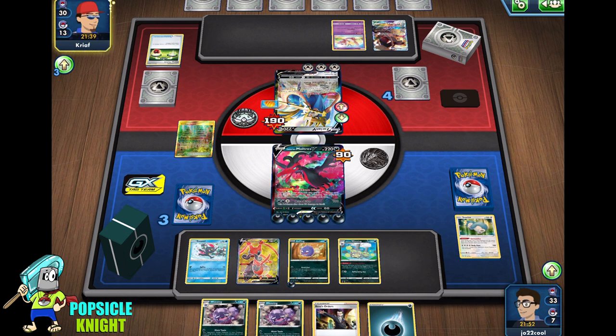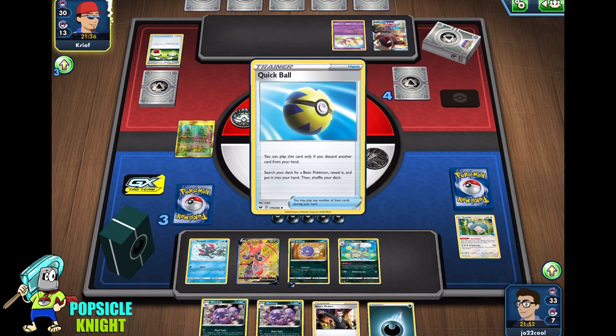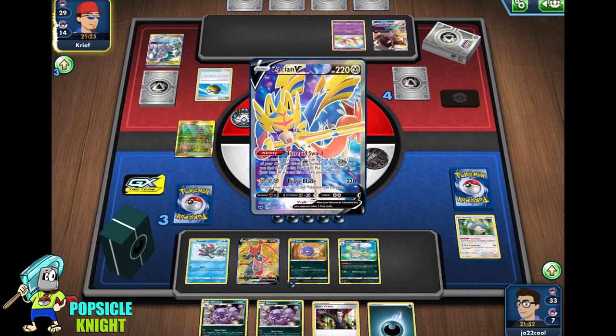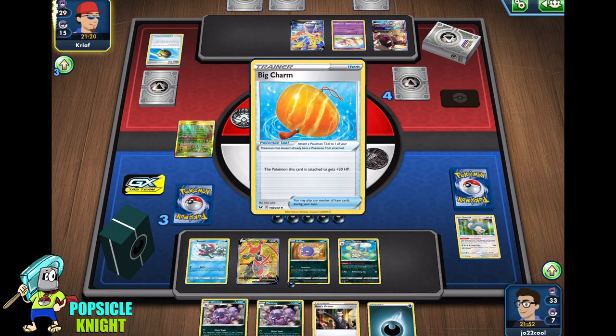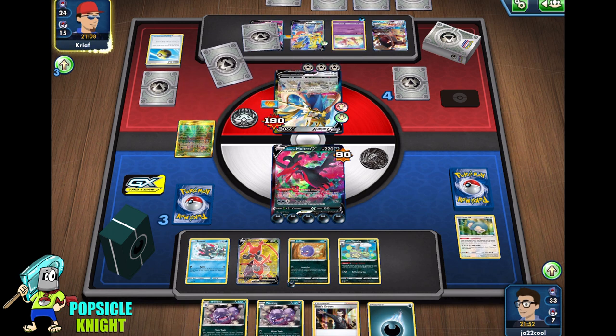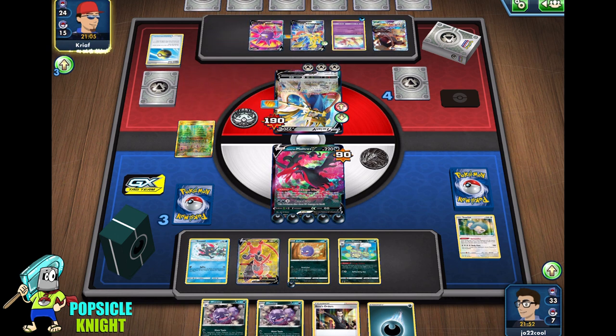We lose all that energy if they do end up knocking out our Galarian Moltres V. But we're pretty much okay for now. We have Weezing to evolve into — we just need a Weavile to transfer all that energy, that way we can double up on our damage output when Weezing attacks. They have Crobat. The drawing engine on that deck is insane. Well, it's a Tier 1 deck — it's ADP Zacian V — what do you expect? It's meant to be explosive fast and win games within three or four turns.